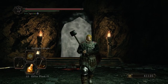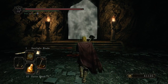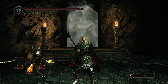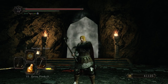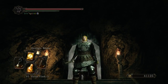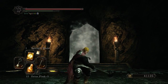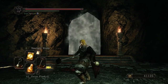She can summon three skeletons, three piglets, or Velstadt. When she summons Velstadt, it's not really the boss version - it's more of a copy of him, so he's much easier to deal with. Most people have trouble with this boss, but what works is to be aggressive. You should just run through her and bash her skull in, sometimes even ignoring the summons.